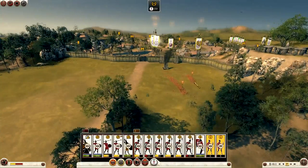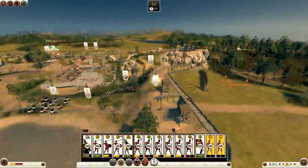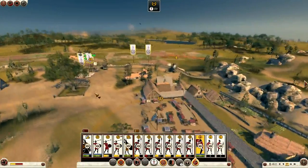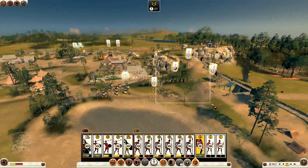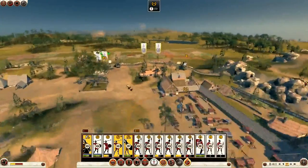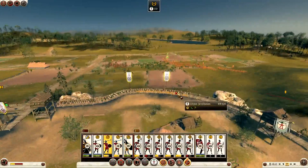They're pulling back — what on earth? They've got ladders up here and they're actually moving their army. It's time to move — the elephants are going to have to come over this side. Now we're actually going to have a proper battle. By the looks of things they're bringing their army over there, so I'll do the same. Let's get them all up here quickly. Are they going to attack me, or are they just going to go past?